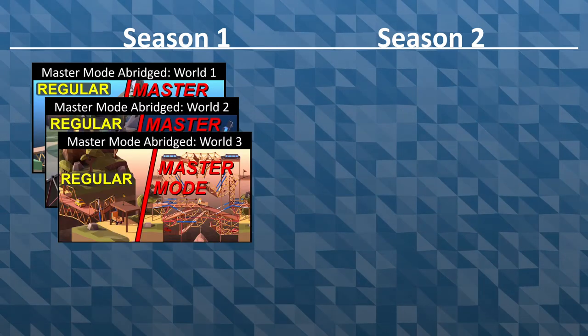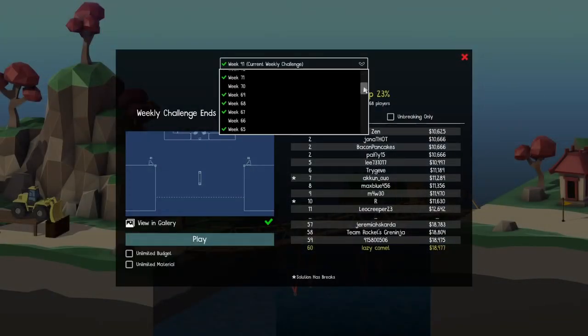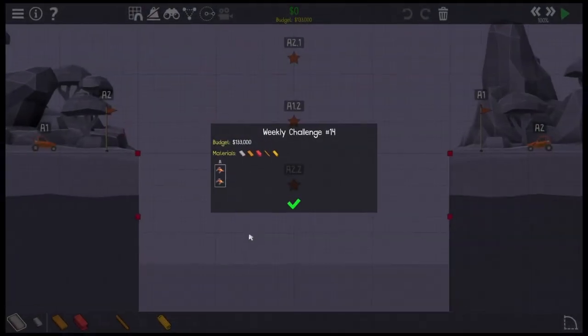Season 1 covered the main campaign and Season 2 is tackling the weekly challenges. We left off in the final days of November with weekly challenge number 13 and are now deep into winter with some of the coldest months and coolest weeklies to date. It's Master Mode time.